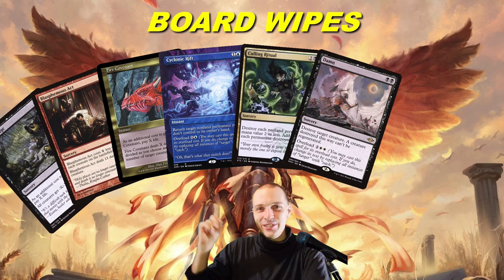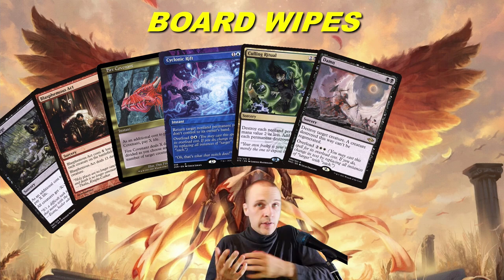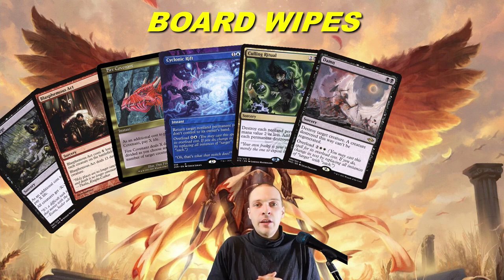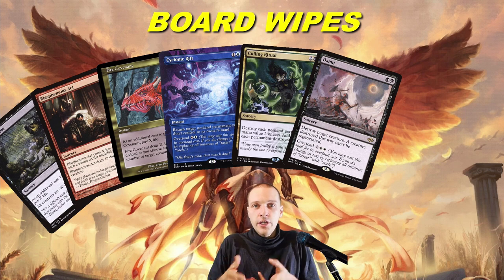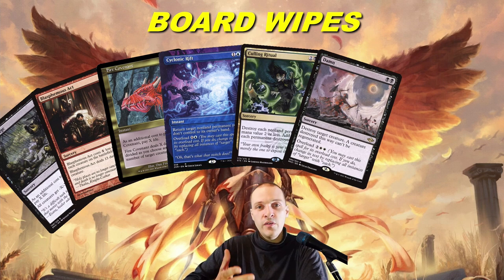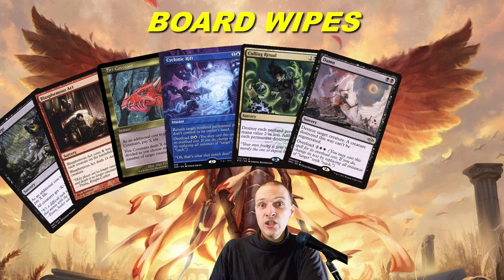Then something very interesting happened — people started to cut these cards. I've been in games where people cast Demonic Tutor, and I go 'oh no, Cyclonic Overload,' and they reply 'I don't actually have that in my deck.' The metagame has been filled with a lot of Turbo Naus combos, and board wipes aren't really good versus those. I've heard that people have Damnation in their deck, but I've actually never seen anyone try to cast it in any of my games.